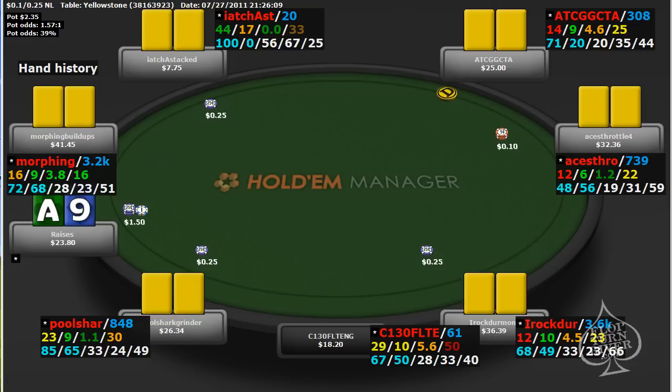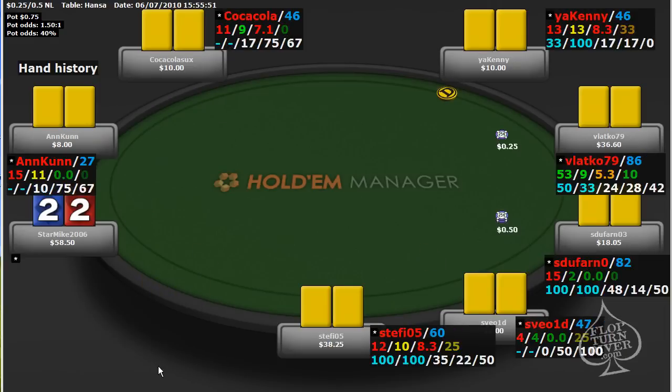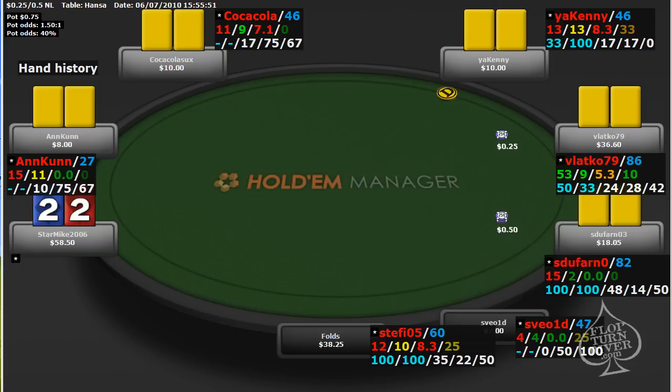So I went ahead and made a 6 big blind raise here. Now what about the other situation where we're going to want to make a smaller pre-flop raise than normal? Let's look at the second hand. This one happens at a 50 NL table, and we have deuces in middle position, and it folds to us.